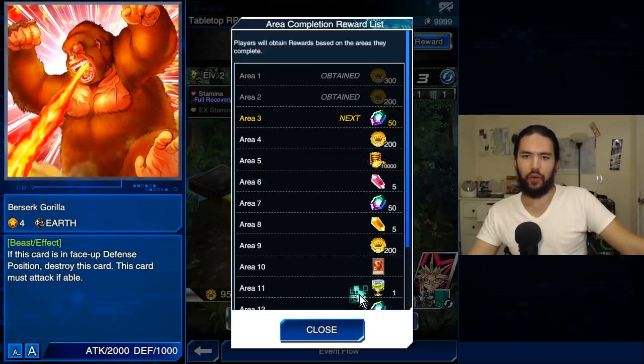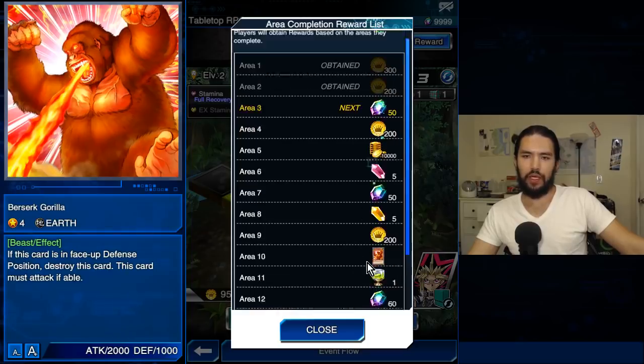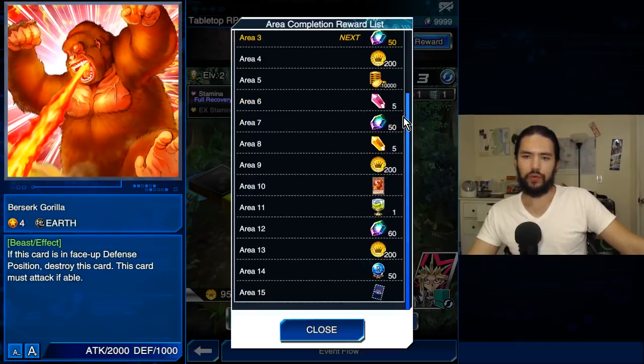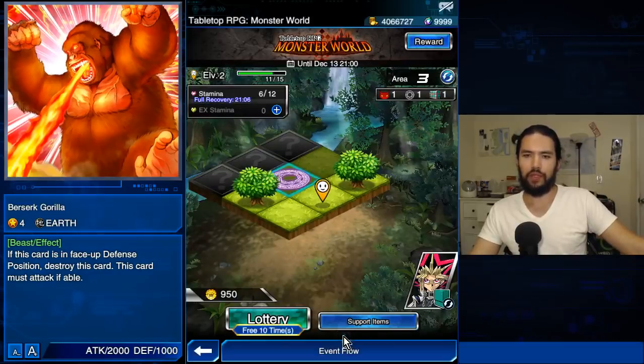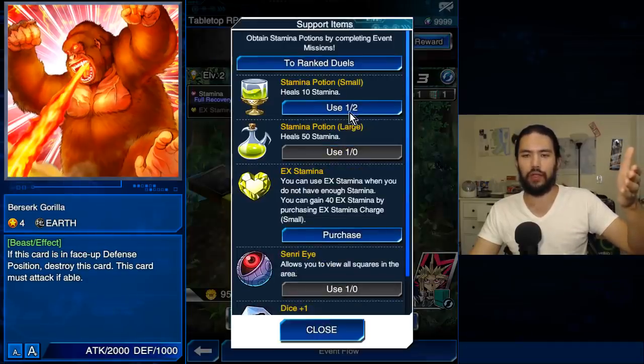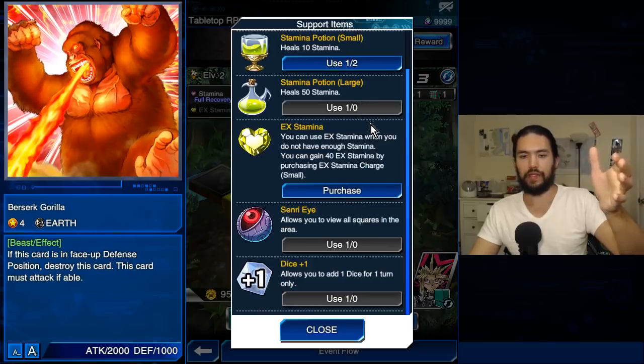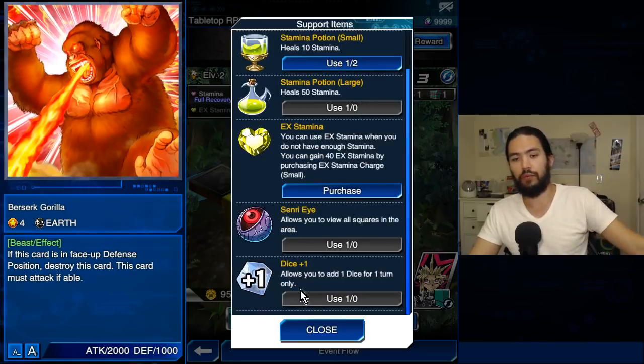It seems like we don't have as many areas, or maybe more areas will be revealed. In the old tabletop RPG we had up to like 30 levels, and then we went into area infinity, which is just you play as much as you want. So I guess we're only limited to 15, or maybe more will be revealed. Anyway, all of this is your support items — you get some potions, some large potions. You always save your items for when you want to blast them all out at the end, especially your support dice.